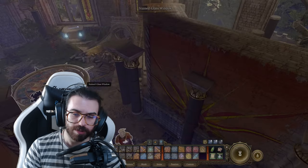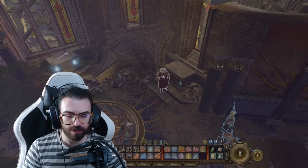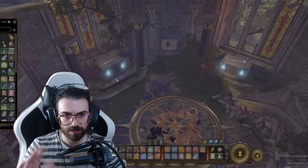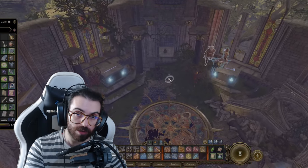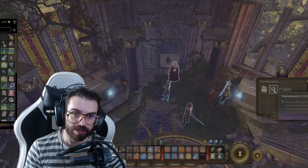You then put each of the ceremonial weapons on their corresponding pedestal. If you don't know how to do this, you just open your inventory when you're next to it and drag it to the pedestal — it goes out of your inventory and you can manipulate objects in the world. Each of the pedestals will light up, and once all of them light up you can go to the back where a little area opens up with a pouch, and inside is the Dawn Master's Crest.